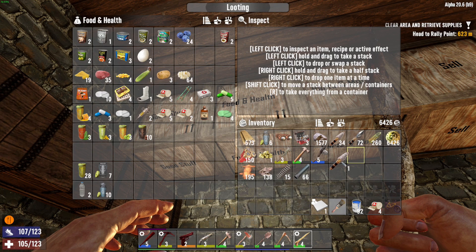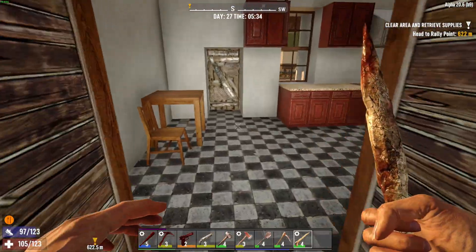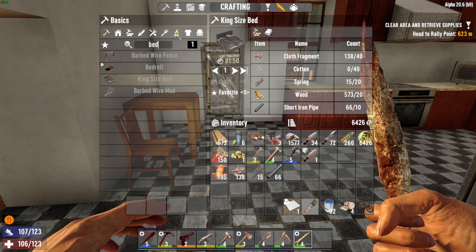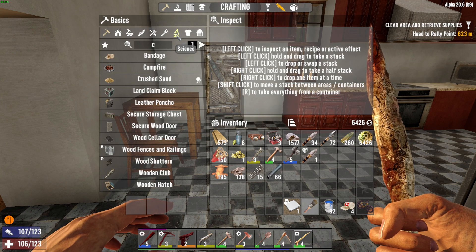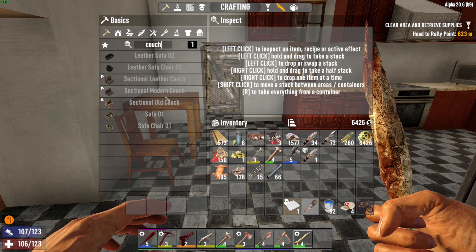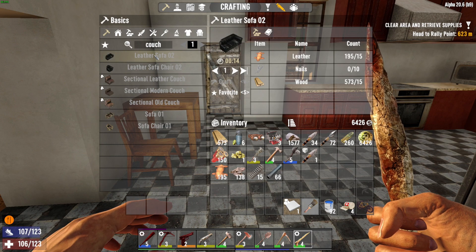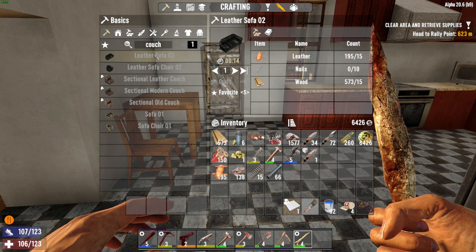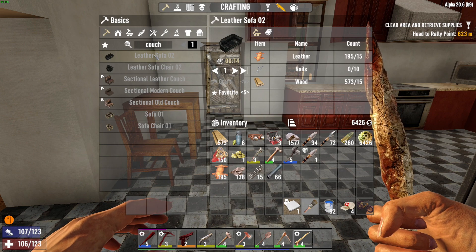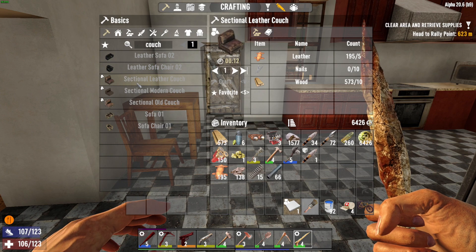These things right here are kind of my ingredients that I'm going to need for a bed. Now let's go to the next one — couch. We've got a variety of couches: the old sectional couch, the one-piece leather sofa. That's not bad. Nails, we can make those down there.